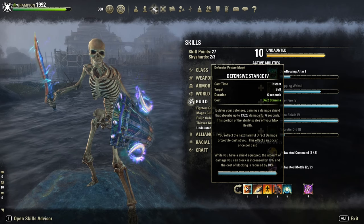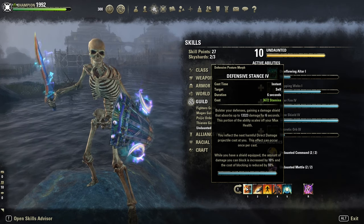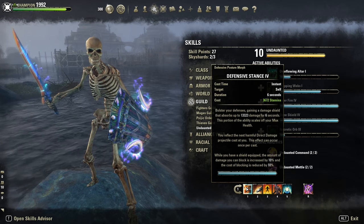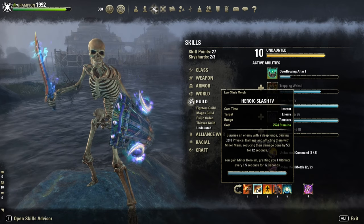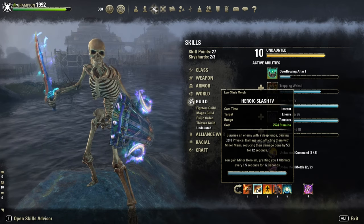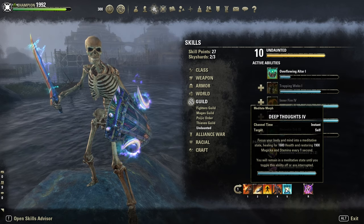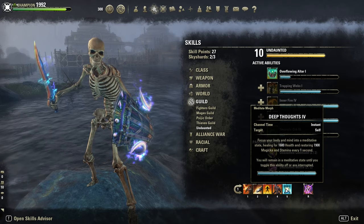Quick look at the skills. Front bar: Defense Stance — I rarely use the skill, it's more for the passive benefit. While you have the shield equipped, the amount of damage you can block is increased by 10% and block cost reduction by 10%, which is pretty nice. Then Heroic Slash for Minor Maim and Minor Heroism, giving a little bit more ultimate regeneration. Cauterize is our heal.